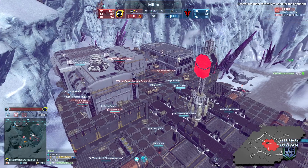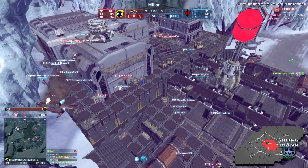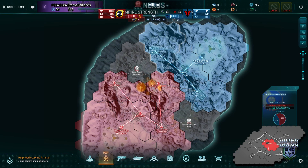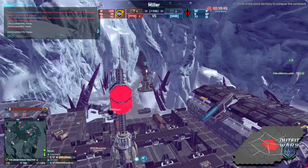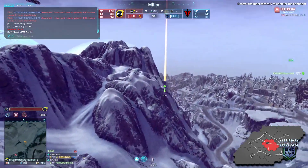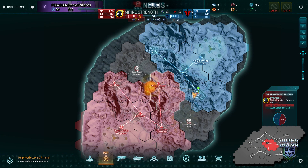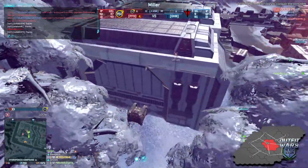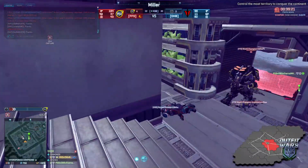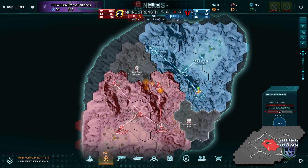Nothing short of no spawns except for beacons is really going to hinder how you can contest the capture. Losing air and armor in the opener is really hard to come back from, because it means your total options to get to areas are limited to dropping from Valks or a Galaxy, or using a Reaver or Mossy to get there. It's super nanite-inefficient and you only get one spawn for however many seconds your opponent lets it stay up. There's already a flip happening at hydroponics.